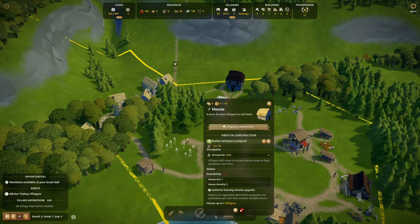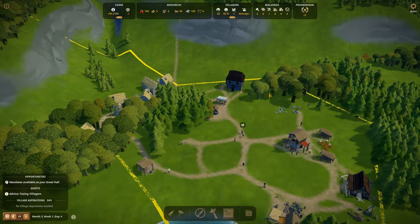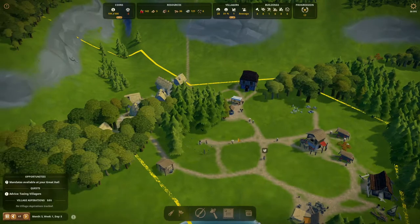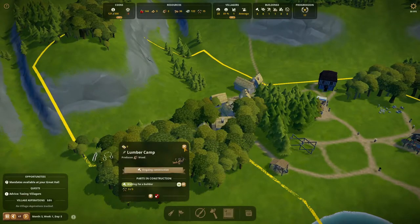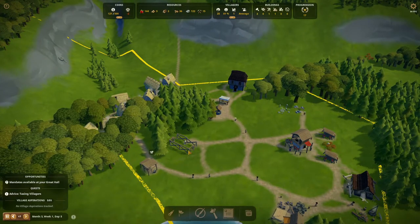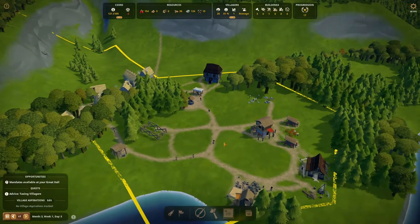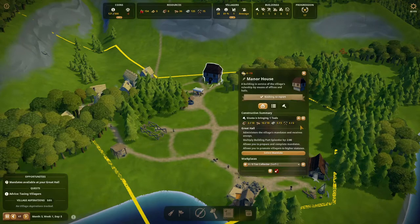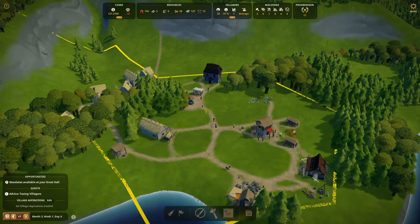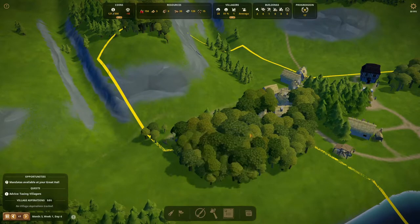Here's another house being built — that's where all the wood is going, not towards our manor house. He's bringing two wood, so at least they can make a little start. There's the lumber camp. We'll finish this house so everybody has a nice place. They still need two tools and 16 wood. They're already constructing it, but they're waiting for a builder.